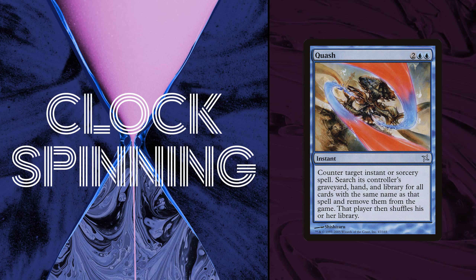Let's talk about another sneaky reprint: Quash. Quash is two UU for an instant — counter target instant or sorcery spell, search its controller's graveyard, hand, and library for all cards with the same name as that spell, and exile them; then that player shuffles. One of my beefs with Kamigawa is just how bad the counterspells are — mostly three or even four mana, and many of them are very narrow, or like this card, they're four mana with such a marginal upside that the extra text scarcely even matters.